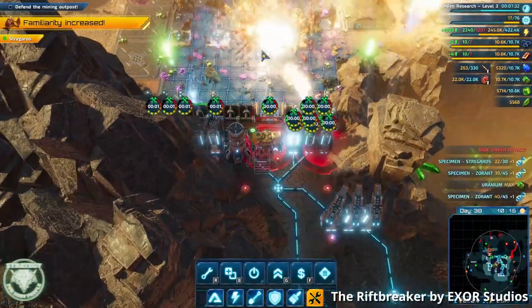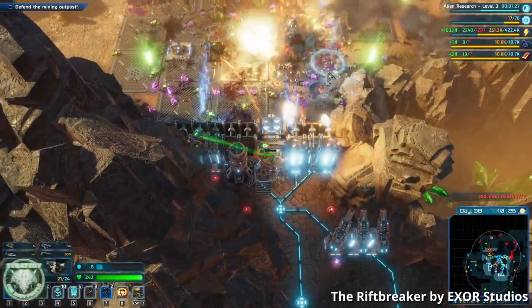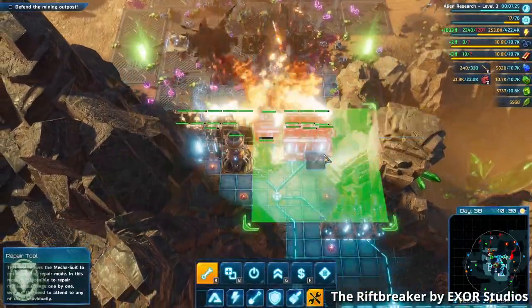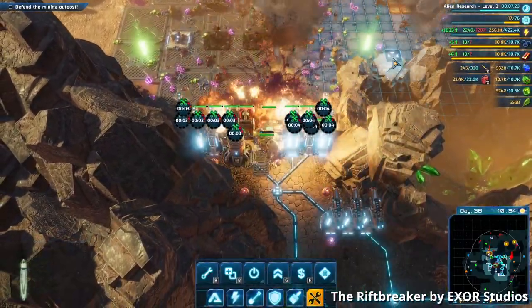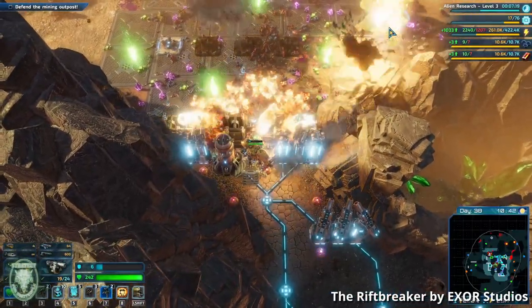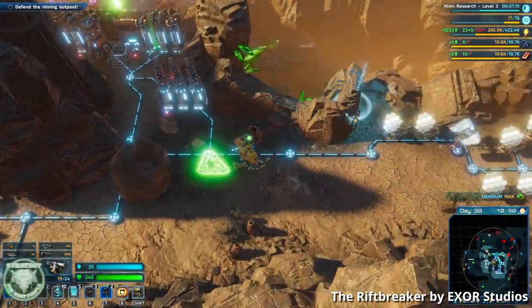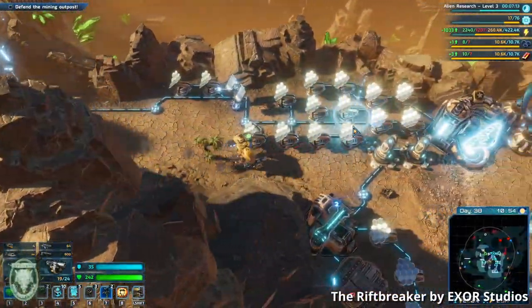The fundamental game loop is that you smash aliens and destroy the biome of this planet, learn stuff about it, and figure out how to extract other materials from the planet, which then helps you smash the aliens and destroy the biome better, all in the hopes of constructing a super rift to bring humanity or something to this planet. Makes enough sense to keep you occupied.